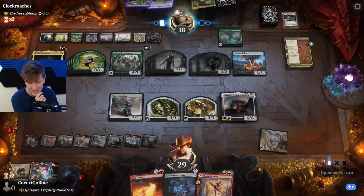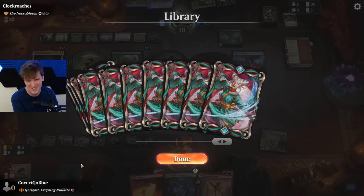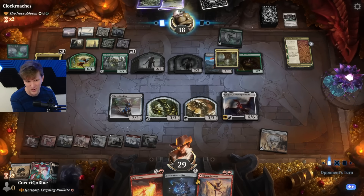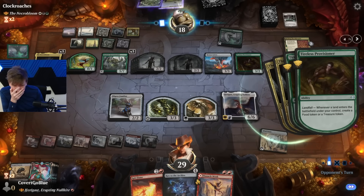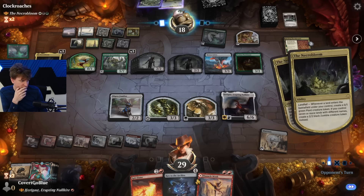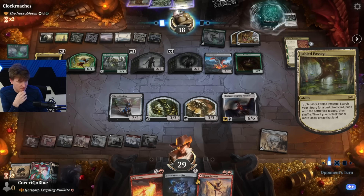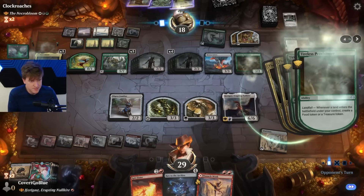Really, we need to draw something better — we need something huge. And we run basically all of the huge we can find. Yeah, okay — here we go again.